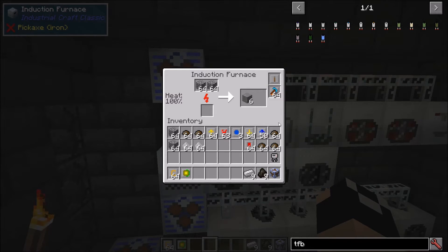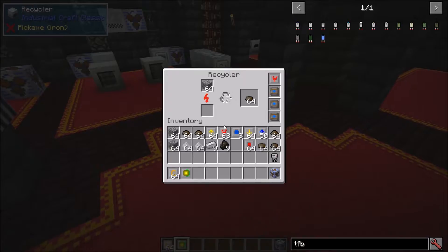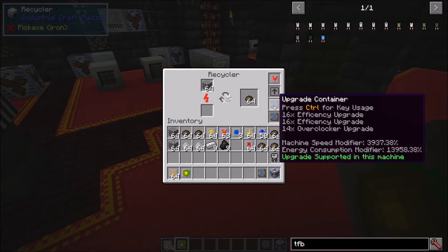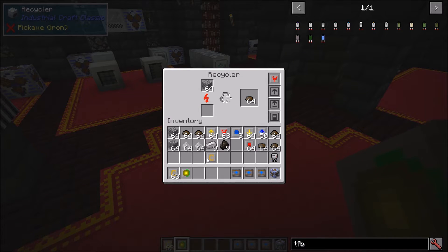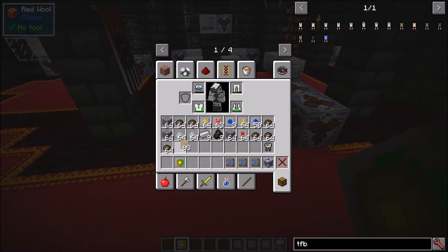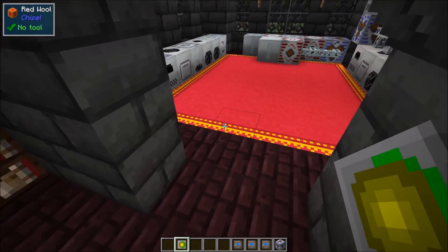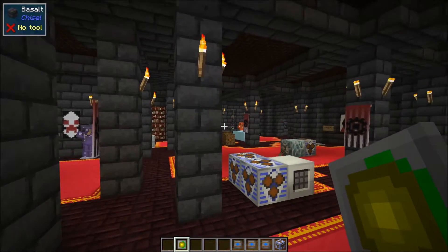There's also a creative upgrade you can put into a machine. It sets the machine tier modifier so it can accept any kind of power, gives super energy storage, and consumes no energy. It's basically just a creative testing tool - it's not craftable in survival, so I won't spend much time on it.